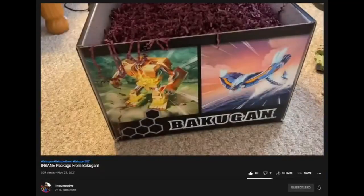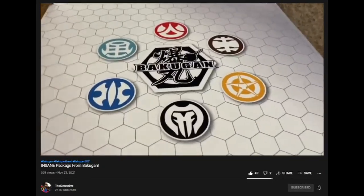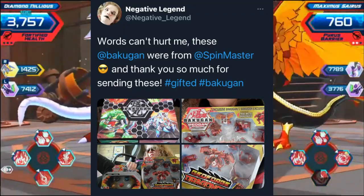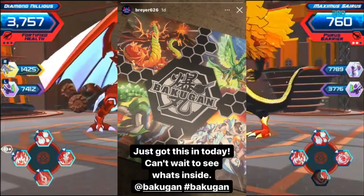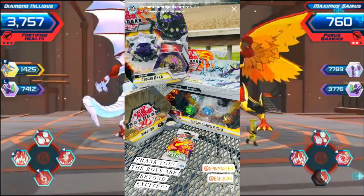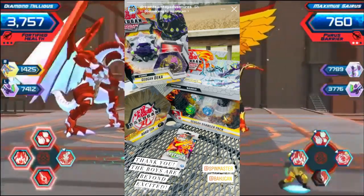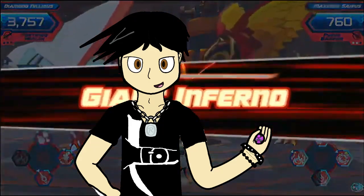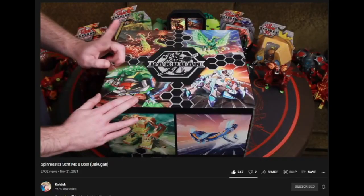Meanwhile, the Baku Masters started getting their gifts from Spin Master, and unfortunately there's nothing new inside them — it's just stuff already released, and no Shields of Astoria Pack is included, so we can probably conclude that Dream Team Toy Adventures Box was an isolated event. Still cool of Spin Master to send these out. We also learned that there are new Baku Masters now, like Ruby Dragonoid, Kodak, and Poke Power Pony. Congratulations, everyone.